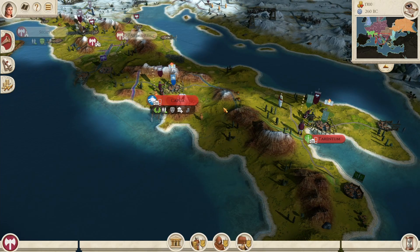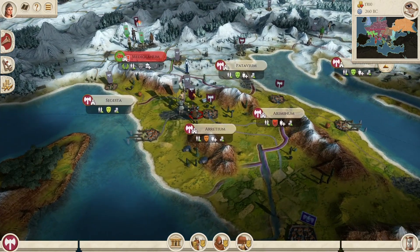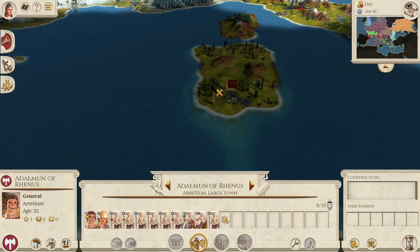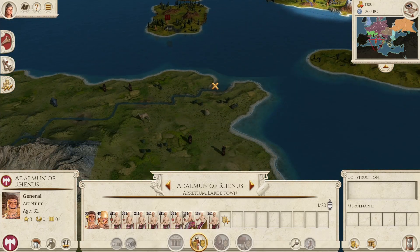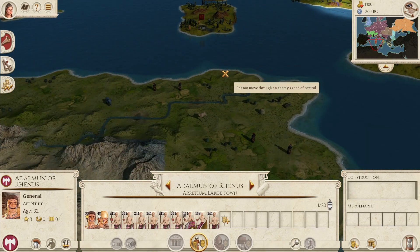Hey everyone, Rhiannon Goherent here, back with more Rome Total War Remastered as Germania. Right now, Rome looks well and thoroughly fucked, but I actually have so many units here that this one's best use is to get on a boat and go somewhere else. I definitely want to go wipe out the Julii, but before I come to Sicily, it's probably worth it to just stop at Carthage and raze that to the ground since I'm in the neighborhood.